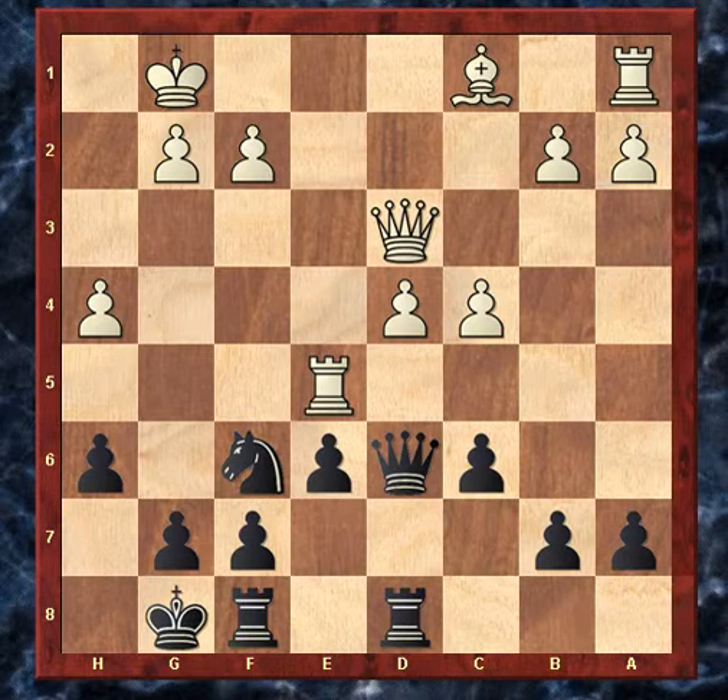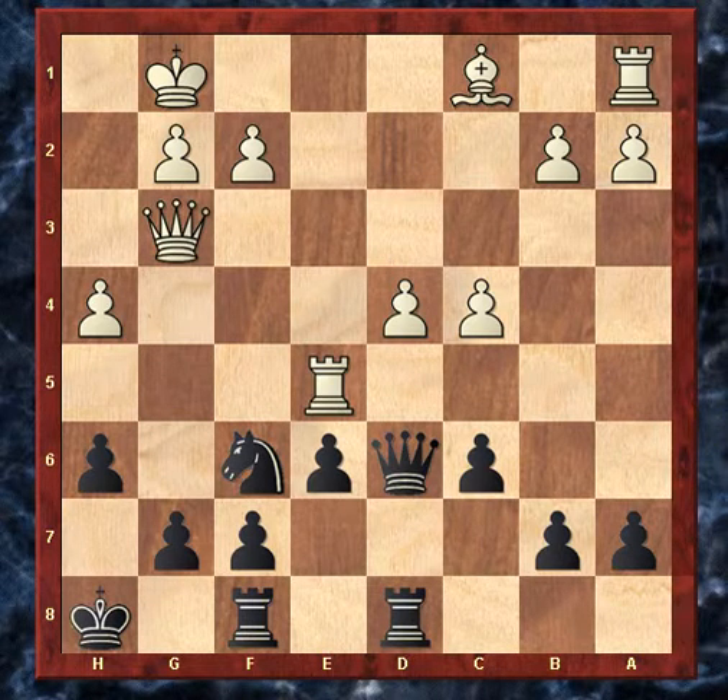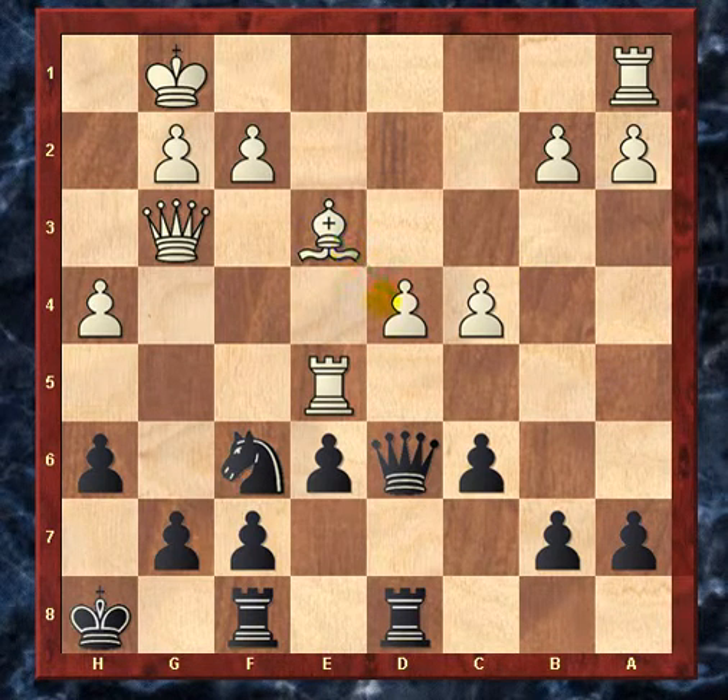So instead, after queen g3 I just played king h8. That gives him time to defend by playing bishop to e3, defending the pawn. Whereas before, if he had played bishop to e3 with his queen still on d3, then rook takes, rook takes queen, queen takes rook, and then rook takes queen would have been on. So it all seemed okay — he found a way out and played some good moves there.